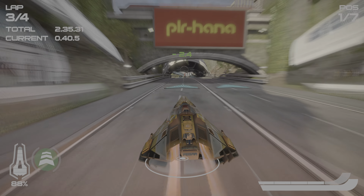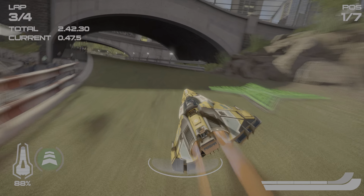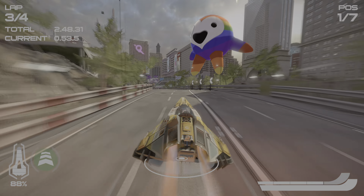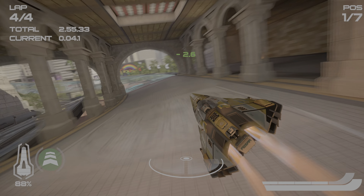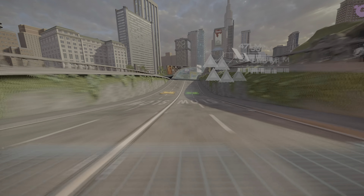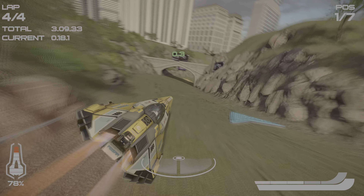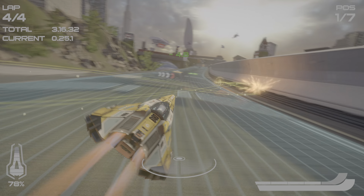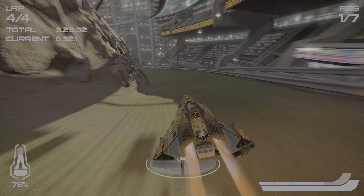I notice a distinct lack of a mini-map in this game, so I can't really tell how close the nearest driver is behind me. I mean, I can look behind me with R1, but having a little mini-map would be nice. I guess they must be pretty close because they were shooting at me. Wrong time to use the boost. I guess I'm going to ricochet back there — that would have been the time to use the boost.